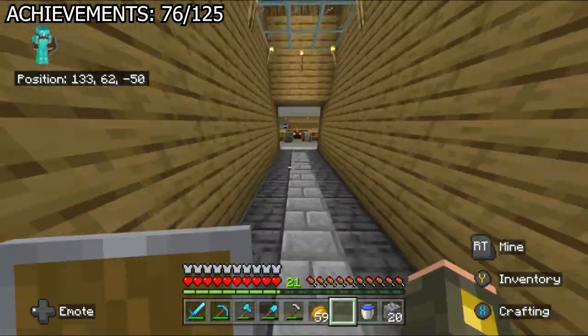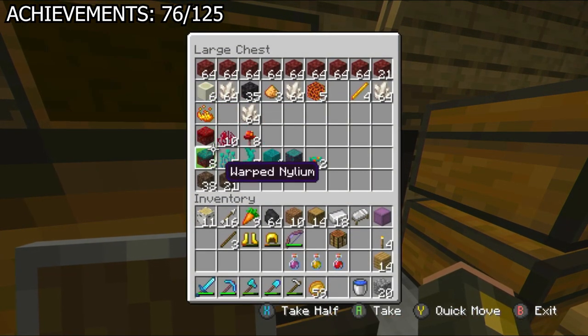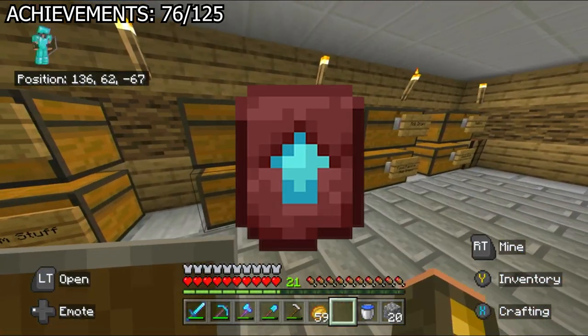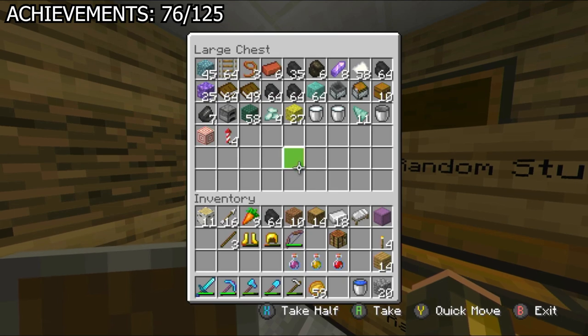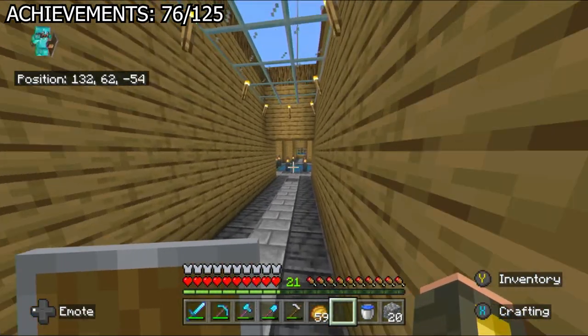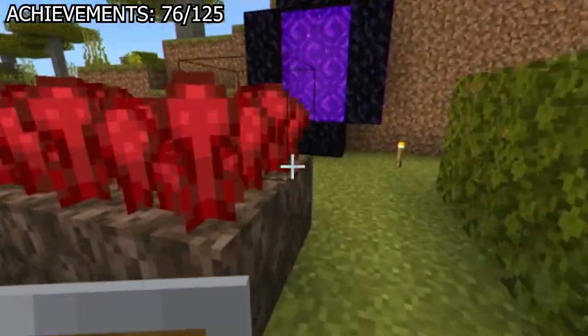I then made a shocking discovery: I need Netherite. I'm this far into the game — why don't I have it? Thanks to the update last year, you need the Netherite upgrade armor trim in order to upgrade your gear, and it can only be found in Bastions, which is a pain to obtain. Not to mention I also need to find Ancient Debris, so it's an annoying process. Time for Bastion searching.